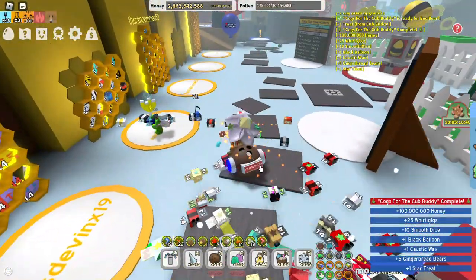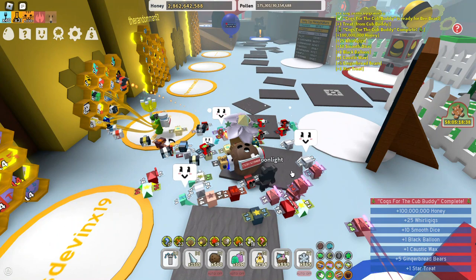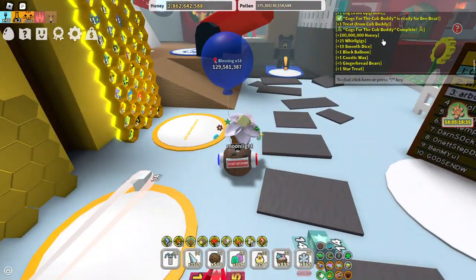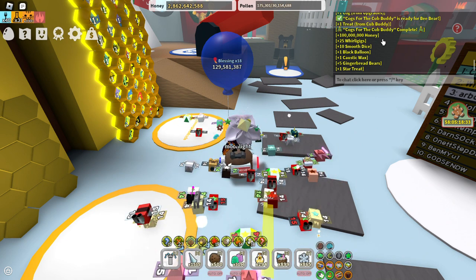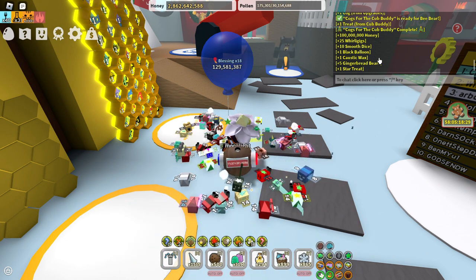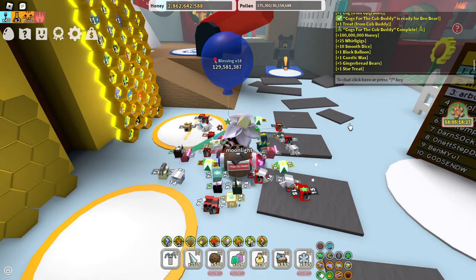Alright, we got a Star Tree, hundred million honey, twenty-five rolly gigs. Hundred million honey, twenty-five rolly gigs, ten super dice, one black rolly rod, a cross-to-flax, five piggy red bears, and a Star Tree, guys. That's right.